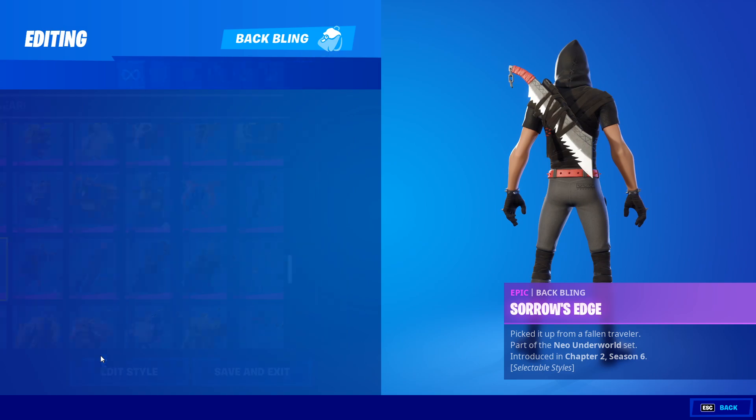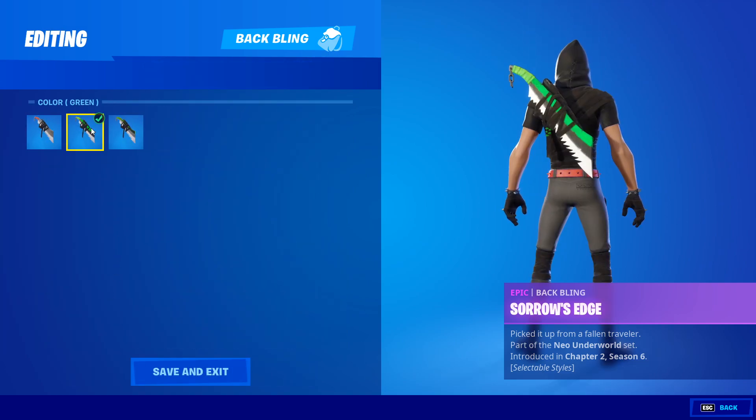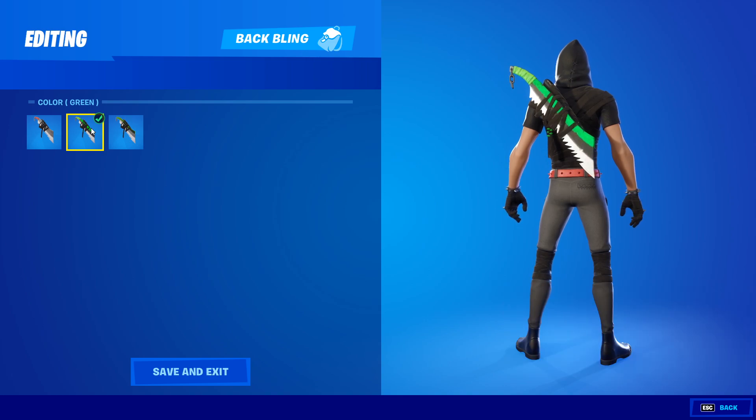There'll be timestamps on the bottom of the video showing you the different parts — a timestamp for when I'm in the locker, one for the red set, one for the green set, and one for the glow style.